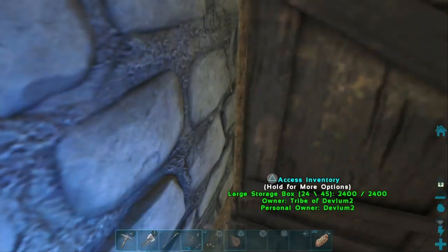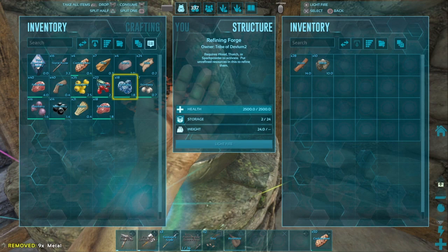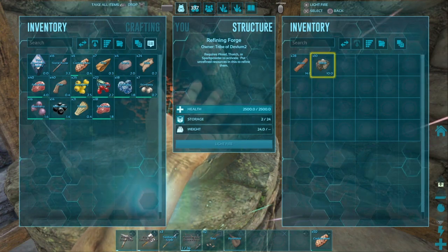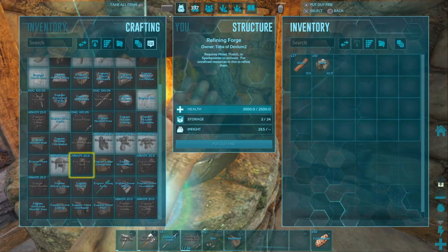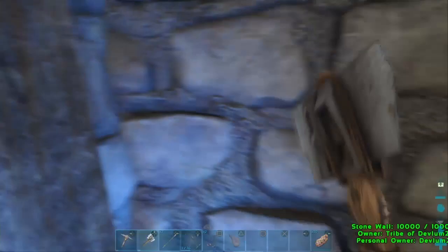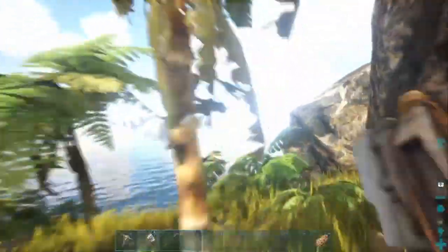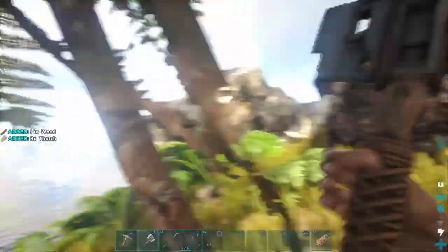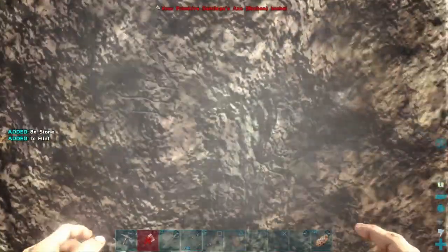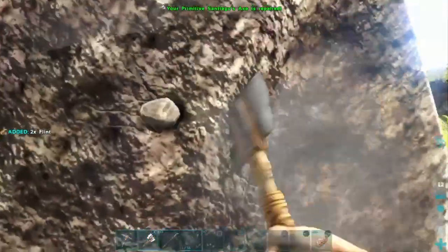Grab all the metal you collected from all that tedious stone mining. Every two raw metal equals one ingot, so we'll let that sit in the furnace for now. Let's go get more stone and wood and then we'll get ready to craft the smithy, which will help you make your metal gear - think of it like an anvil for pounding metal.